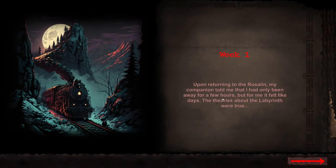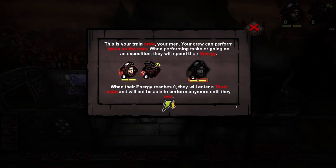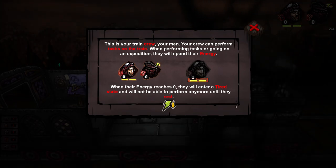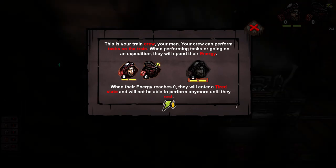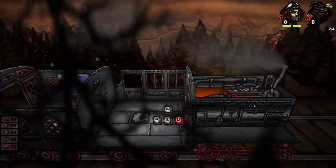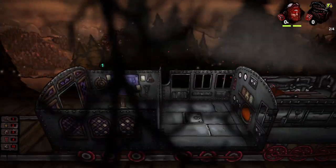Upon returning to the Rosalind, my companion told me that I have only been away for a few hours, but for me it felt like days. The theories about the 11th were true. This is your train crew, your men — your crew can perform tasks on the train. When performing tasks or going on an expedition, they will spend their energy. When their energy reaches zero, they will enter a tired state and will not be able to perform any more until they rest. This is just looking at the different things of the train.